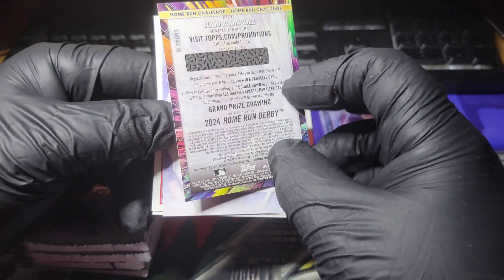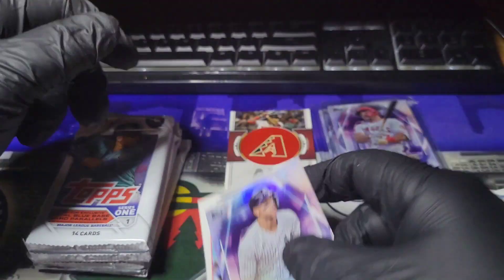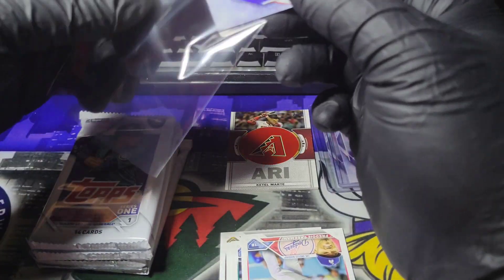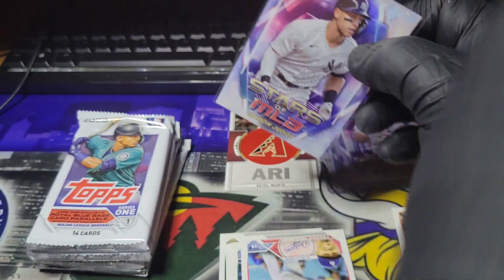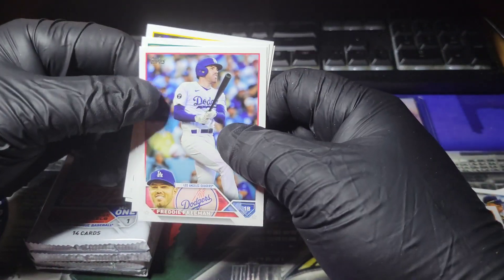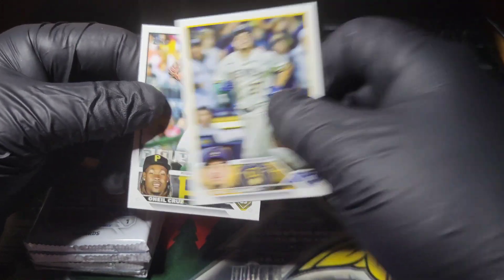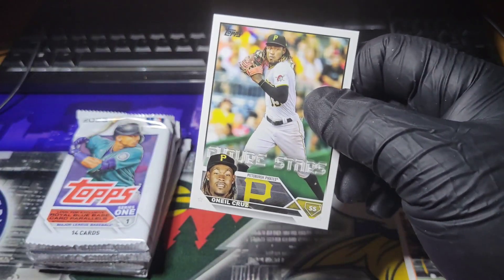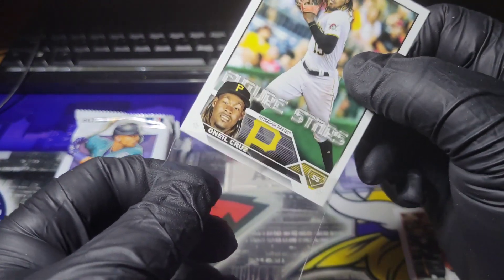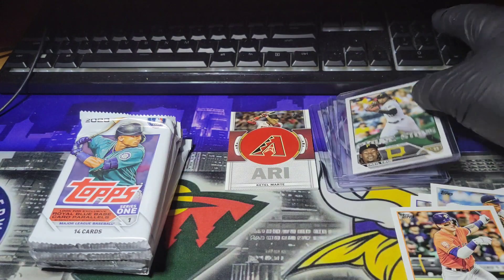So this is one of those cards you have to scratch off, and you can pick a game for him to hit a home run in. Got Aaron Judge — Stars of the MLB. And if he does hit a home run in that game, you win like a prize. I don't know if I've ever actually entered for it — I have a bunch of those cards. Freddie Freeman. Abraham Toro. Wilyer Abreu. Future Stars: O'Neal Cruz. I have a mem card of his — he's a pretty good player.